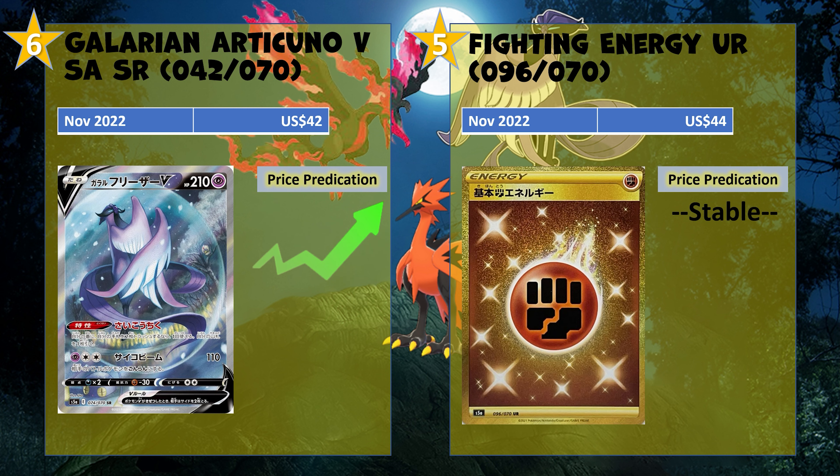At number 6 we got one of the favorite Galarian birds — Galarian Articuno in its alt art form at only $42. For Articuno being such a popular Pokémon within the TCG and Pokémon in general, I think this one deserves to go up. For me the art isn't outstanding or staggering, so I can see why it's probably not in huge demand. But there's another Pokémon in the background on the middle right side and the bottom left as well — whenever they incorporate other Pokémon it's a pretty neat little design.